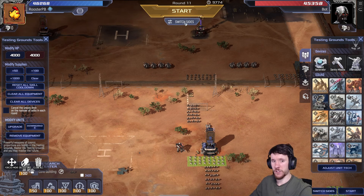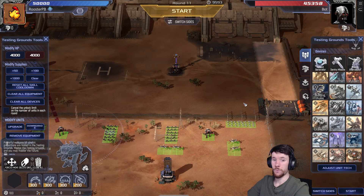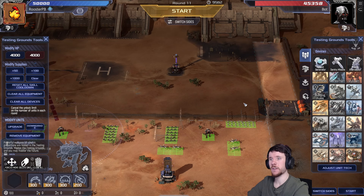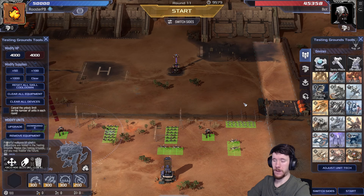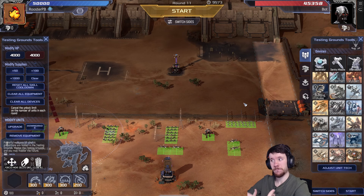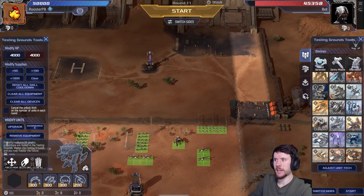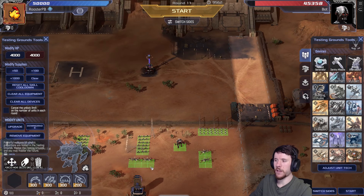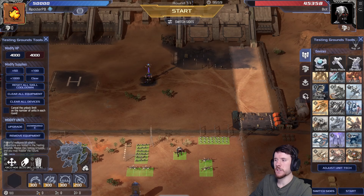That leads us to the final situation — playing aggressively. This is probably the most difficult one to explain because there's a lot of different things you can do on aggro, and a lot of them involve trying to counter what the defending player wants to do. So trying to counter the funneling, for instance — spacing your units a little bit so that you're hopefully getting them to target different things, certainly on round one. Here you can see me positioning these Phoenixes slightly apart.